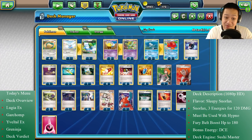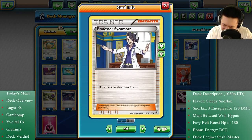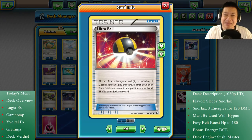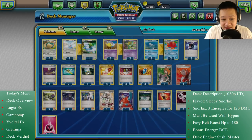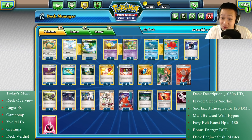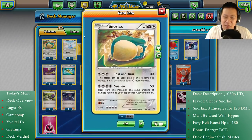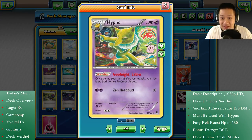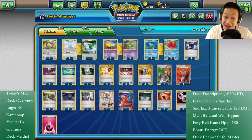I'm running two Super Rods because Sycamore is just flawless — it's great — but you have to discard cards from your hand. Using Battle Compressors, Ultra Balls, there's so much discarding that we have to balance out these powerful supporters with some items of our own. So I pretty much went through the whole deck — more than you need to know — but the combo is Snorlax Toss and Turn and Hypno. Let's see it in action — here we go.